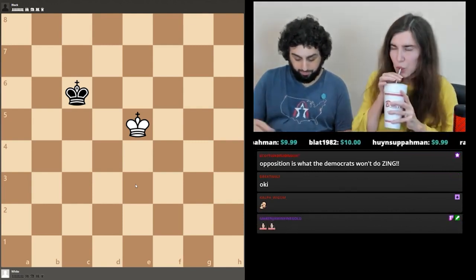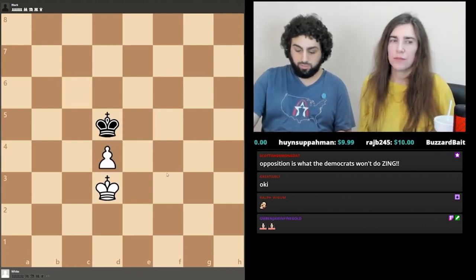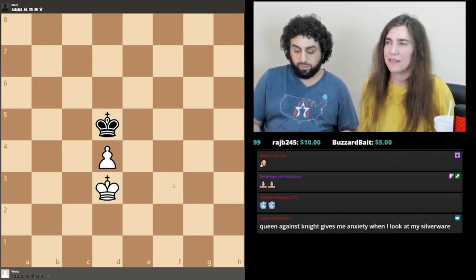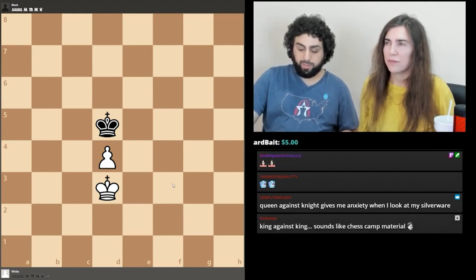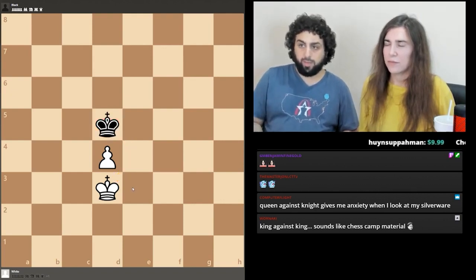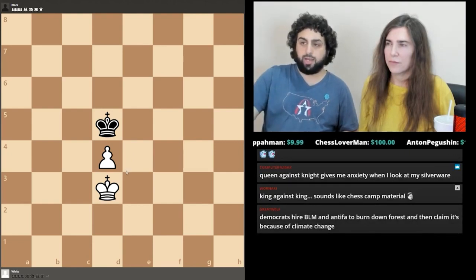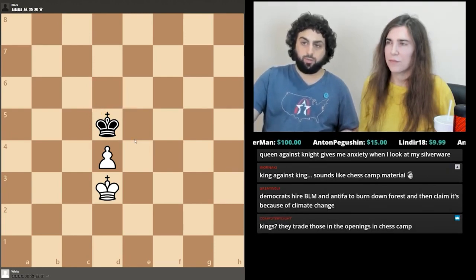Let's go back to the previous position and study it more deeply. White has an extra pawn and also has opposition because it's black to play — sounds good for white — but it's still a dead draw if black stops the king from penetrating in front of his pawn. If the white king gets in front of white's own pawn, it's potentially a win — almost always. So all black has to do is use opposition to stop white's king from getting in front of the pawn. Rule: when your king has to step away from the pawn, always go straight back. It's not strictly necessary at this stage but it's good form.